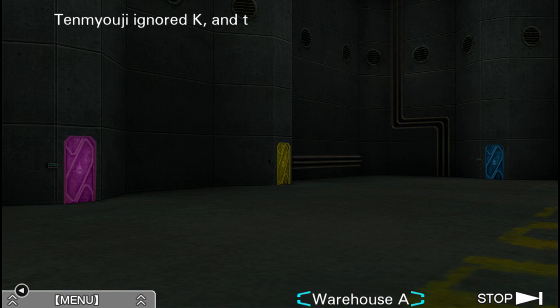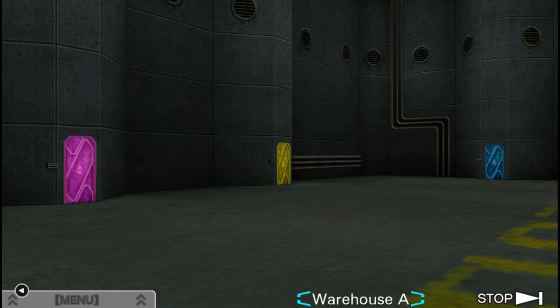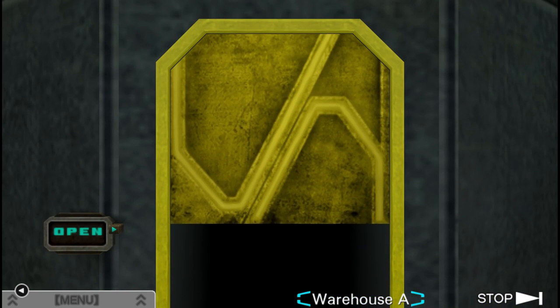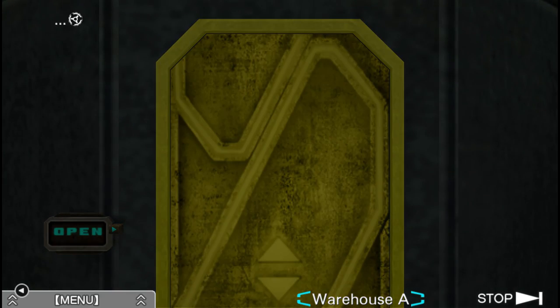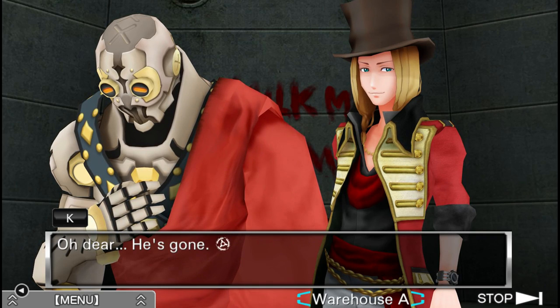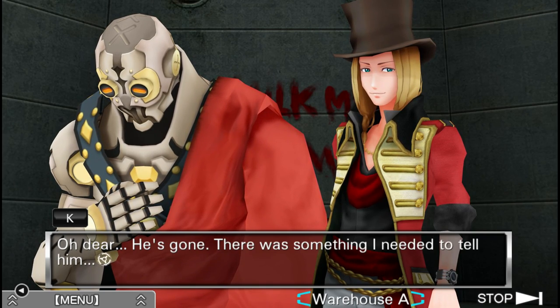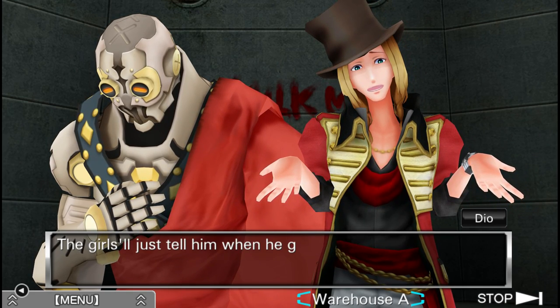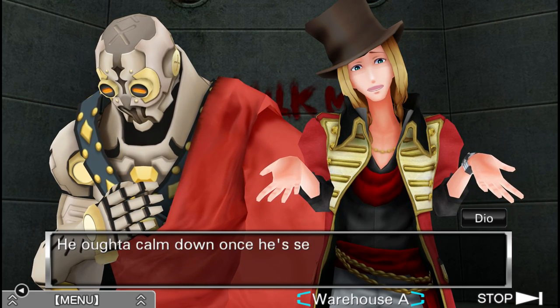You have 45 minutes before you die. Tenmyoji ignored Kay and took off at a run through the yellow door — and we're apparently just following. There was something I needed to tell him. Well, it's not like it matters — the girls will just tell him when he gets there. He'll calm down once he's seen the kid.